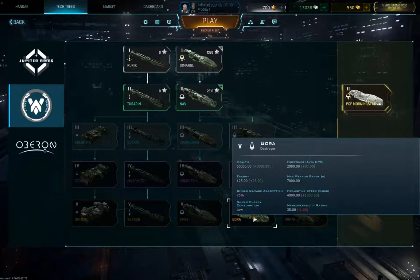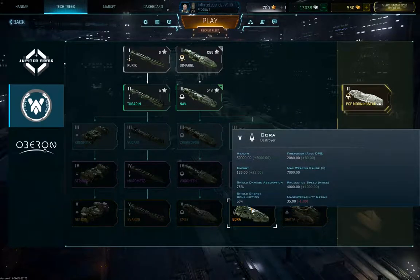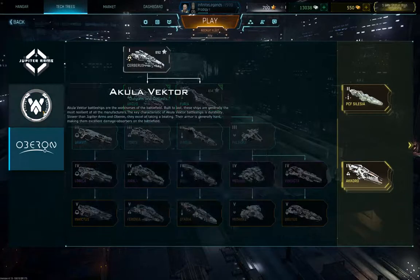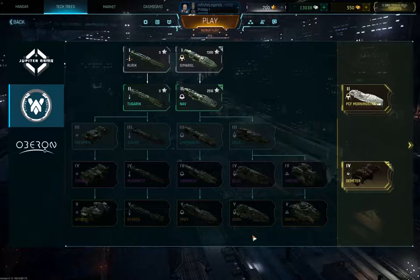Next up is the Korra Heavy Destroyer — it's a bit of a hybrid build, basically a light dreadnought with the modules of a destroyer. They both have the exact same health pool in comparison to the Invictus class dreadnought, so you do have an advantage in health. And since it is a destroyer class, you have the damage output modules which are really going to boost your firepower.